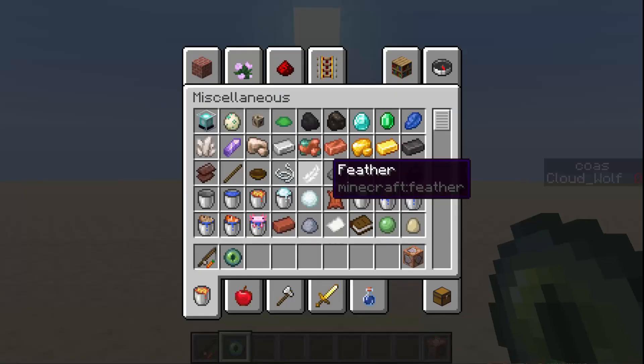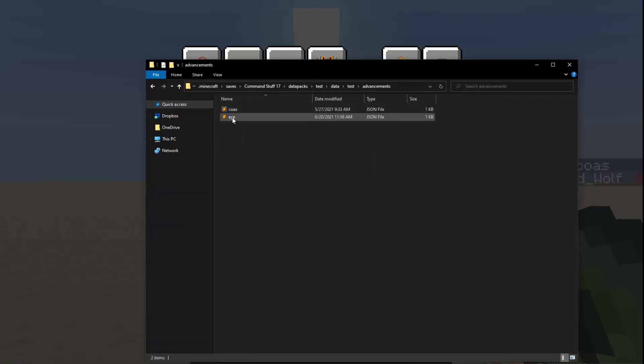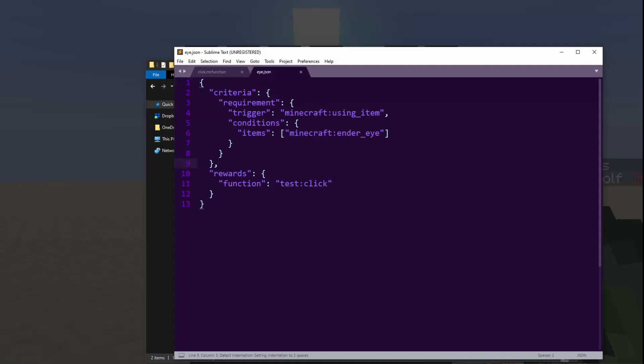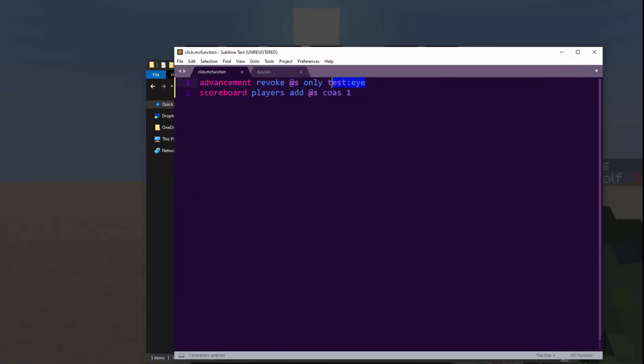The reason I used an ender eye is because it's the only item that actually works with the scoreboard — carrot on a stick does not work with the advancement. The way the advancement works: you have a criteria, the criteria has a requirement, the requirement has a trigger, and the trigger is when you use an item with the condition that the item is an ender eye. You can also specify NBT. The reward is a function that revokes the advancement and adds one to the score — very simple.